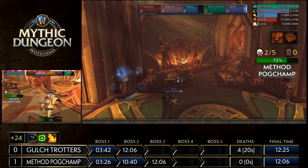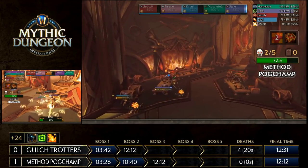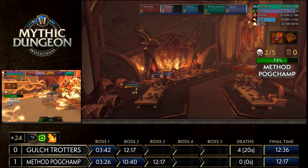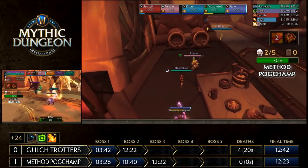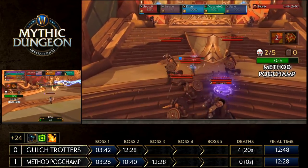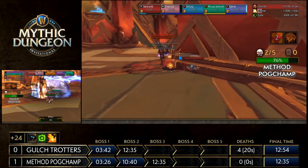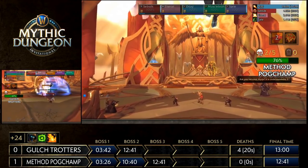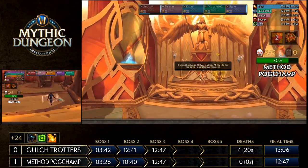Method Pogchamp cuts back across the mead hall getting ready to move over to Hyrja, pulling the remaining trash they need. Before the light bridge you only need around 84-85% trash because the rest is completed by killing the four kings upstairs. They had the middle trash pack left — the last time they pulled it during the big hallway pull on left and right. Method Pogchamp pulls those shield maidens together with the mini boss, just like Gall Strotters did earlier. Explosives spawn heavily in the back — you can't line of sight or outrange them, but they have a range of about 60+ yards.